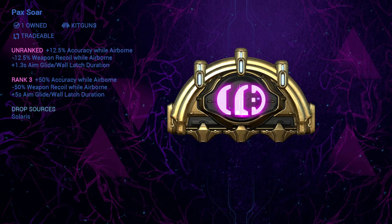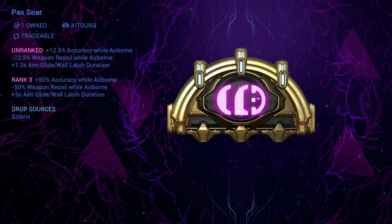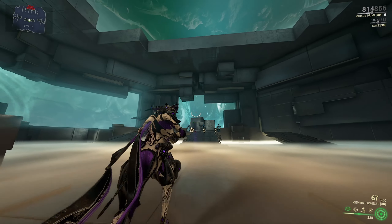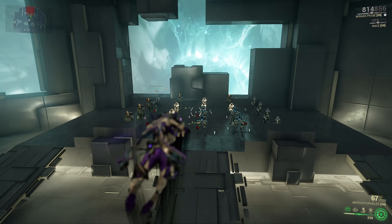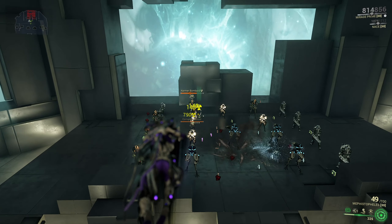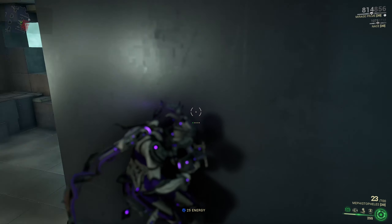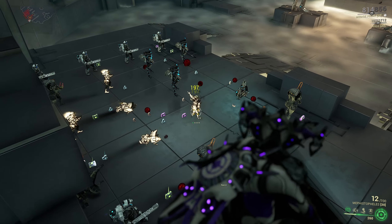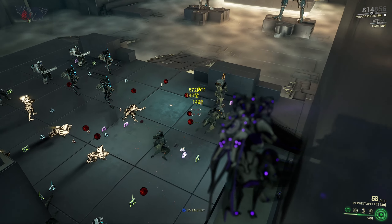Pax Soar is the last of the Pax Arcanes and in my opinion the most useless. This arcane is passive, so active all the time, and it has the following effects: 50% more accuracy when airborne, 50% less recoil when airborne, and 5 seconds longer wall latch and aim glide actions. The only reason I would have this arcane is to do Riven challenges when you have to headshot enemies while aim gliding. But yeah, that is it.